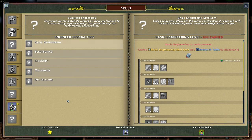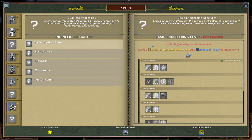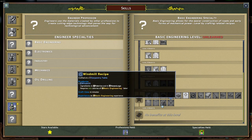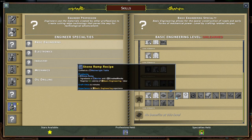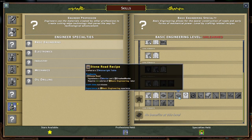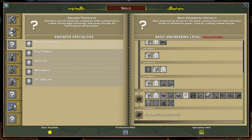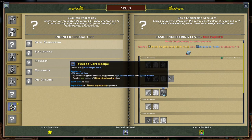Engineering — all of these specializations will have to be unlocked through research. Basic Engineering is the first tier, and allows for the first power generation items to be crafted. It also allows for roads and the large hand cart, and at level 6 allows the crafting of the first powered cart.